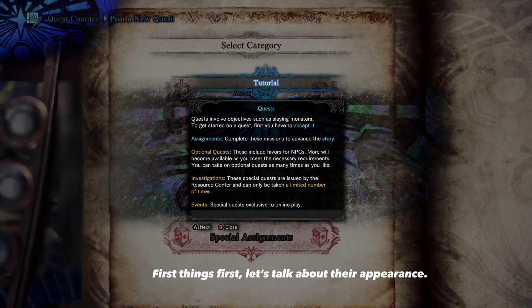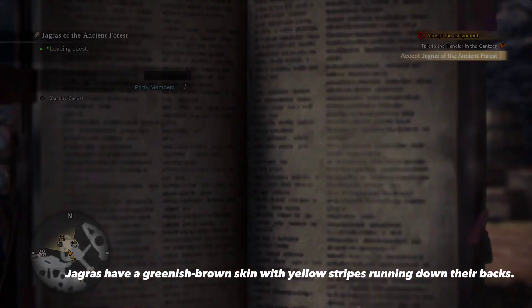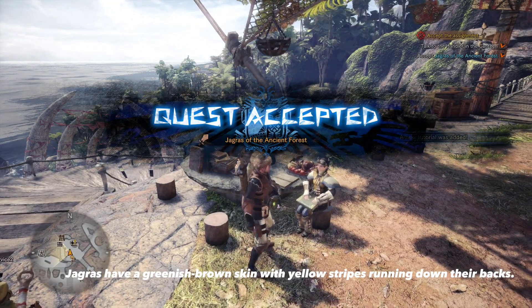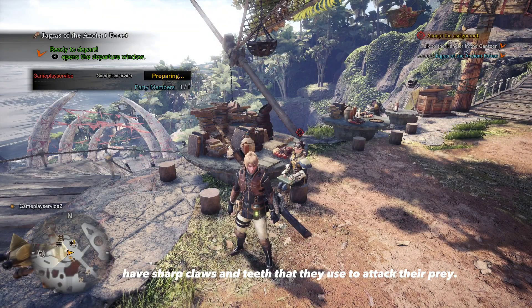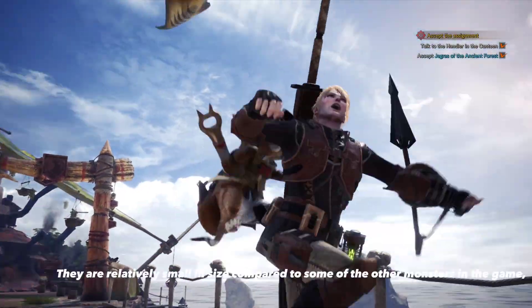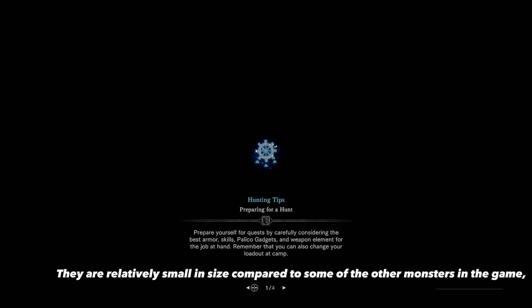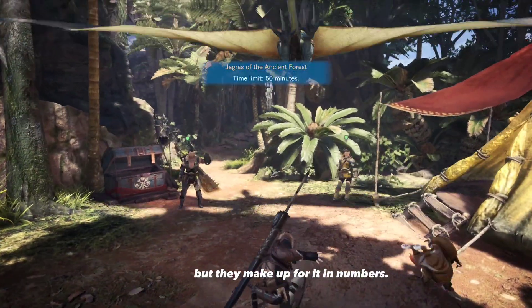First things first, let's talk about their appearance. Jagras have a greenish-brown skin with yellow stripes running down their backs. They have sharp claws and teeth that they use to attack their prey. They are relatively small in size compared to some of the other monsters in the game, but they make up for it in numbers.